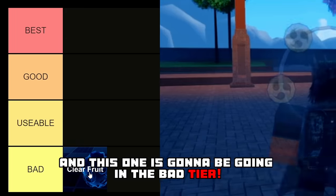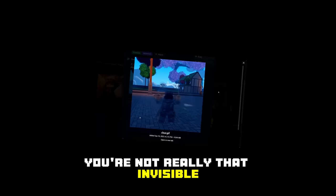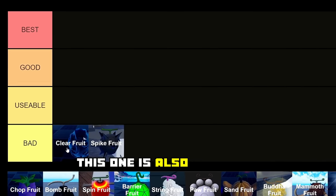First we have the Clear Fruit, and this one is going to be in the bad tier. The only thing you can do with this devil fruit is go invisible, but to be honest you are not really that invisible — you are still visible, which is basically useless. That's why this devil fruit stays in the bad tier.